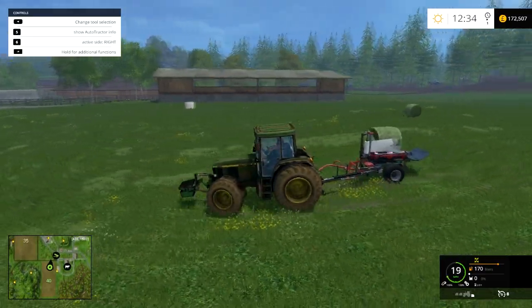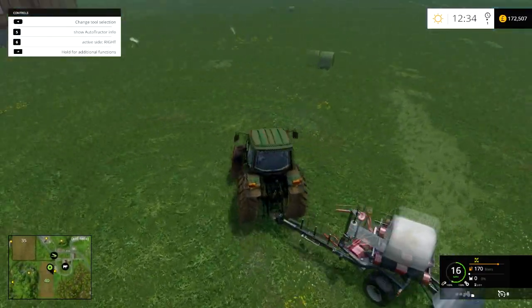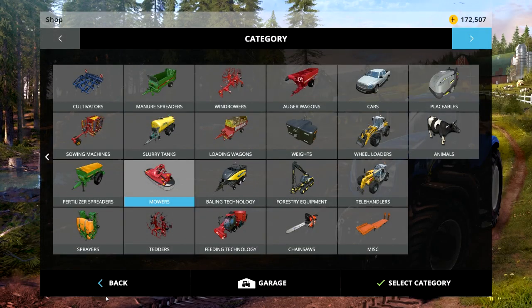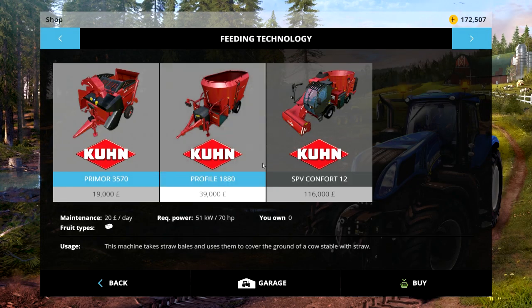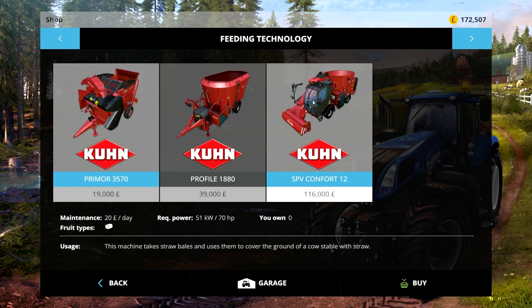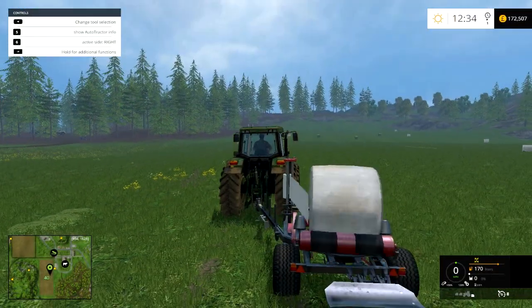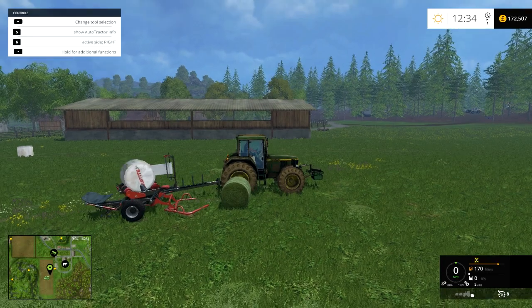Now I don't know whether to get the self-loading feeder or the feeder I had before — feeding technology. The real difference is the fact it costs a lot more, and it can load the stuff together for itself, but it actually holds less. That may have made my mind up for me. Let me know what you guys want to see. I'm thinking the one on the tractor, to be perfectly honest with you.